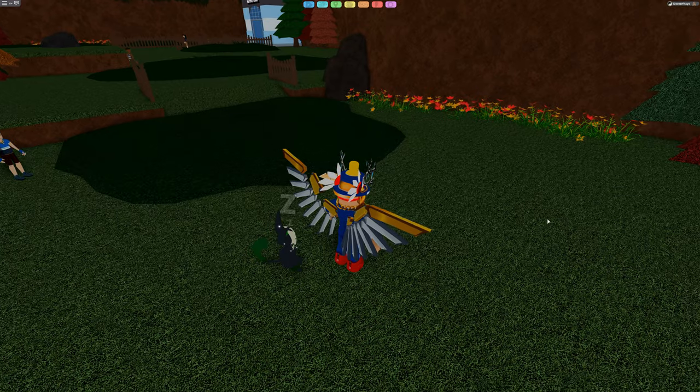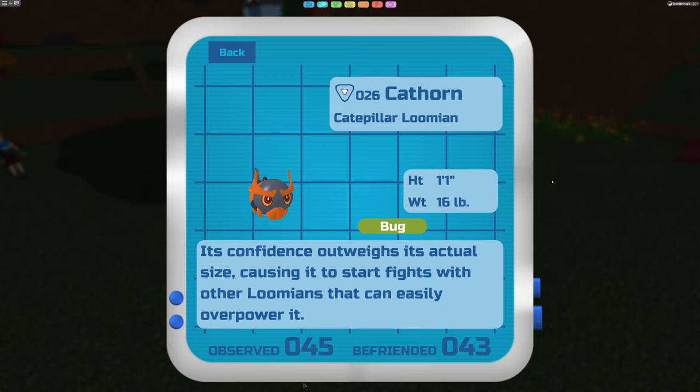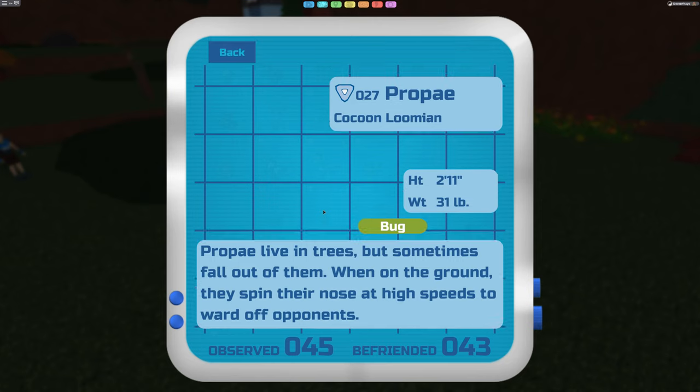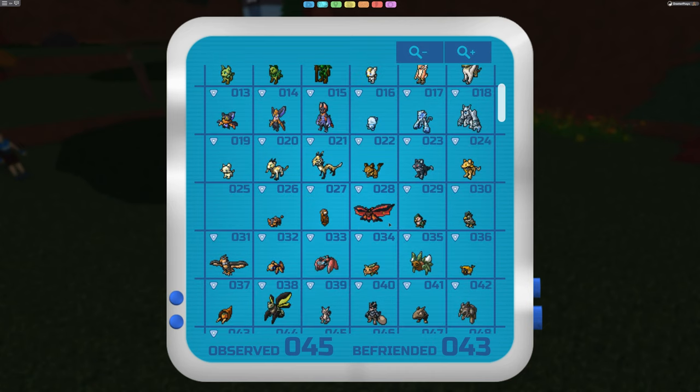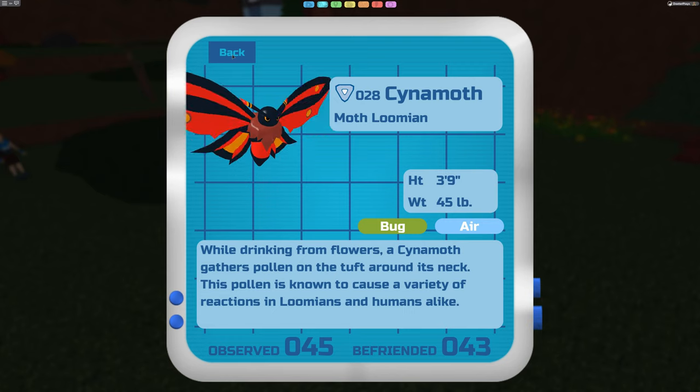Another common encounter in route one is the Cathorn, which is a bug type. It's not super strong, but it does have evolutions. At just level 8 - not very far - you can get the Cathorn to evolve into what's called a Propay. Pretty easy to come across at level 8. Once the Propay evolves, it turns into a Cinemoth at level 16, which is the second evolution. It gains a new type going from just bug to bug and air, so it's definitely worthwhile, though it's still pretty small.